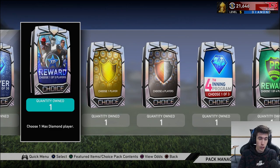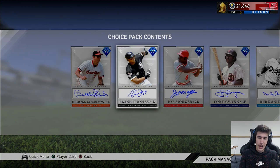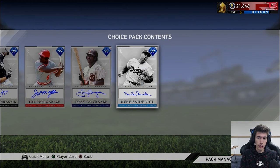I'm just going to go ahead and show you guys real quick before we open this pack. It's the one that contains these guys, in case you didn't know. We can go over the stats of the guys that I don't have. I already have Frank Thomas and Tony Gwynn. The ones that I do not have are Brooks Robinson, Joe Morgan, and Duke Snider.